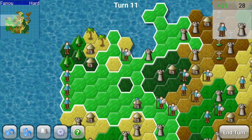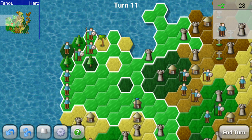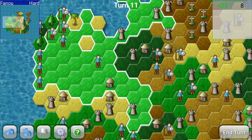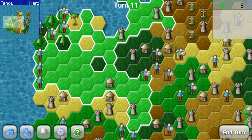Now we've got 21 units per turn, which is extremely good. We have almost complete control of this northern — as small as it is — northern peninsula. That is extremely good. Now I'm going to take a step back because I want to have at least one spearman to defend that area there.